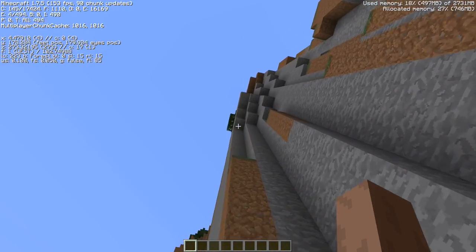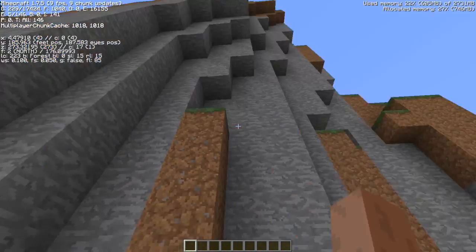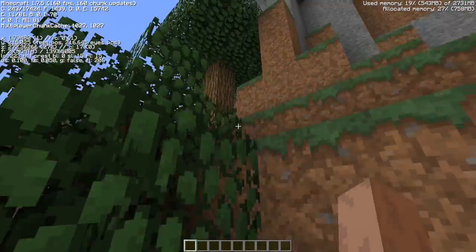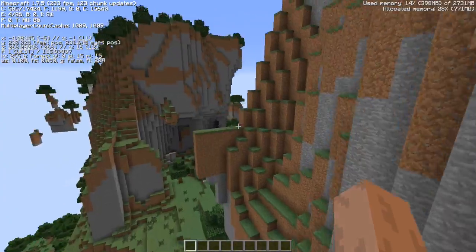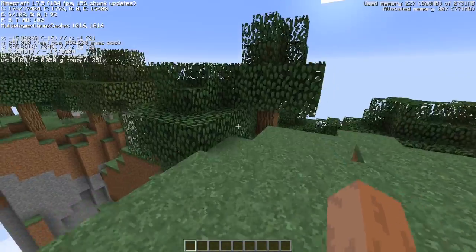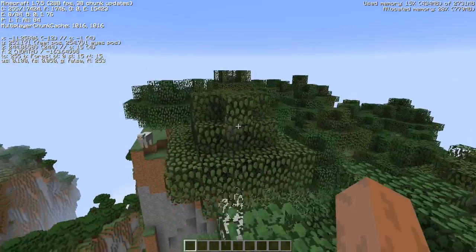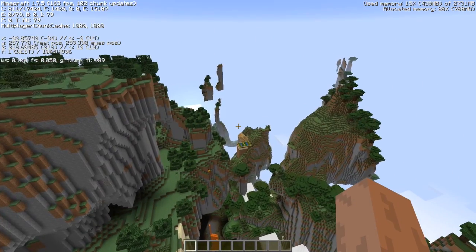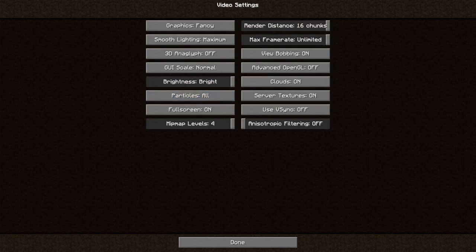We're getting a little bit of lag as we go up here, but this is the amplified world terrain. I do have three gigabytes of RAM allocated to Minecraft right now and it's only using about 20% of it. That number is going up and down, but we're getting around 300 FPS right now in our amplified world — this is vanilla Minecraft.